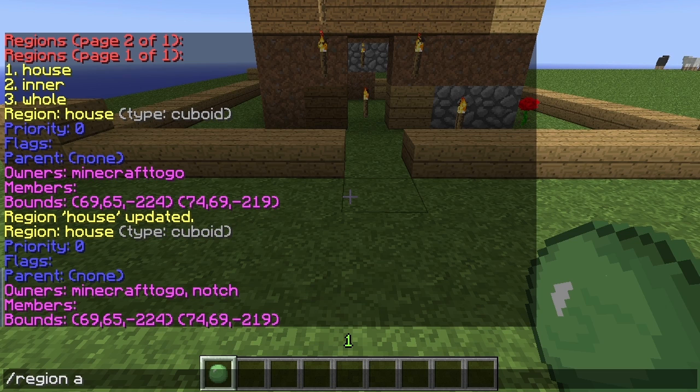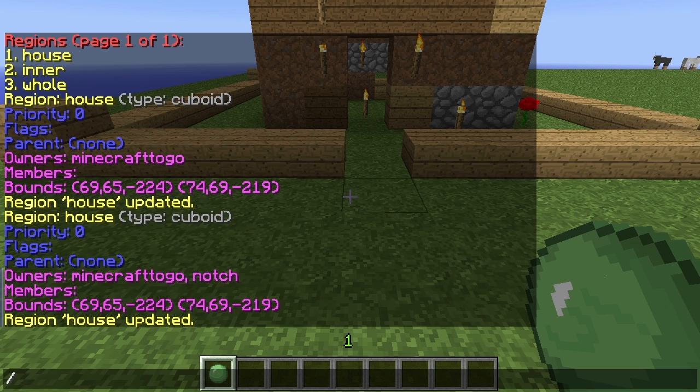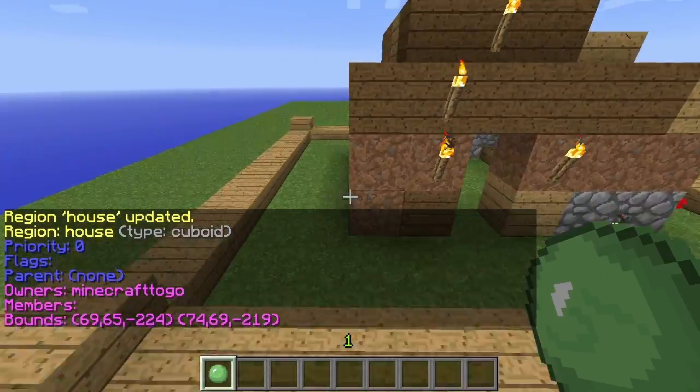Now we can do slash region remove owner, because Notch started griefing — it's his game, he can do whatever he wants. So we do slash region remove owner, the name of the region, then the person you want to remove. Then we do slash region info house and we can see that I am the only owner again.